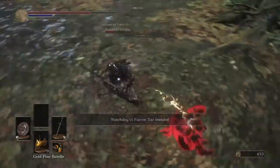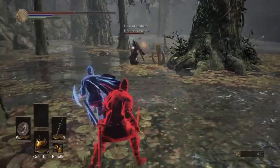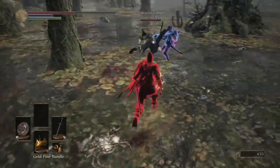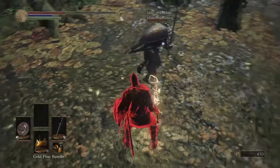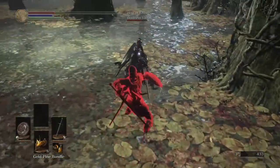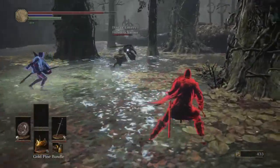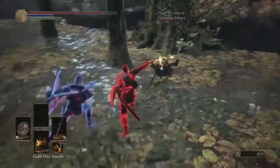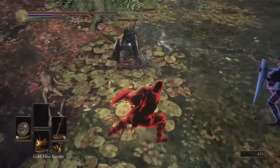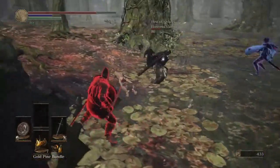What are you using? Oh okay, didn't realize another person invaded. Okay, he's using the rotted great wood sword it looks like. I'm not doing so well — this is my first invasion of the day. He's trying to get us to hit each other, I think.